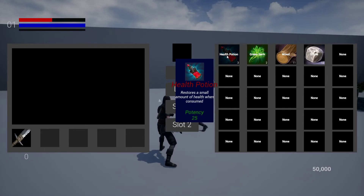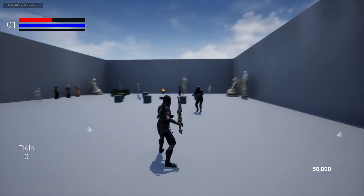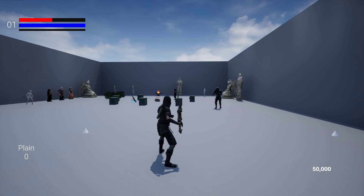But for right now, let's work on a tooltip and Harvestables. We'll get started on that in the next video. I just wanted to give you all a quick preview.